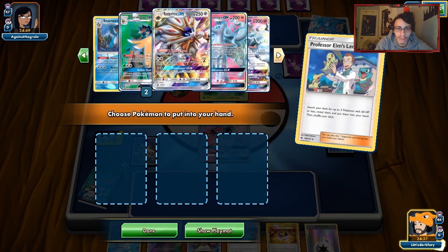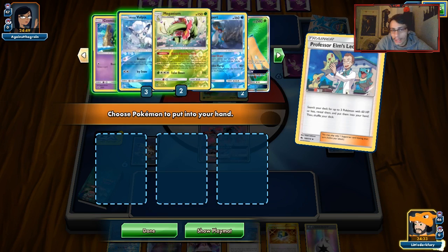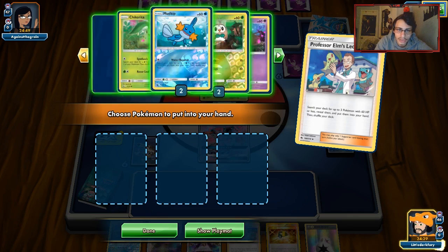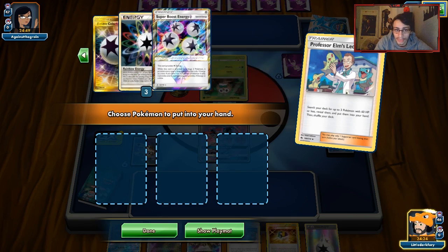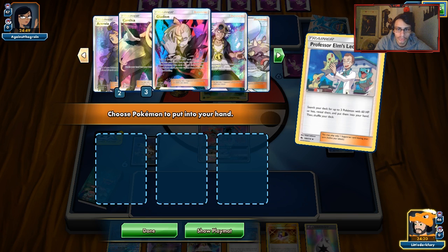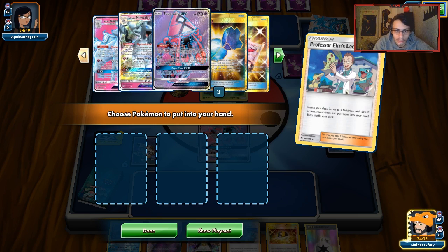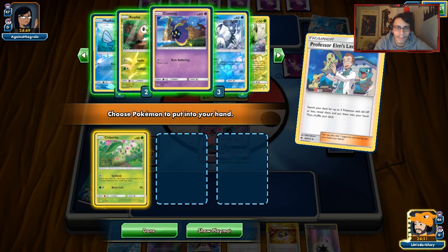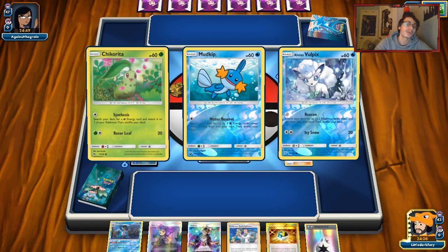Let's see what we prized. We have our Solgaleo. We prized Swampert, Kingdra, and Porygon-Z — but we do have Gladion. We also prized a DCE, but we have all the Rainbows. One Elm's prized, Ace Roller not prized. We'll Elm's for Chikorita, Mudkip, and Cosmog. We want Rowlet down too but these three are more important.